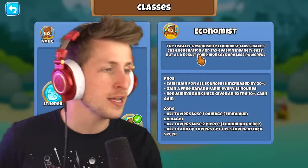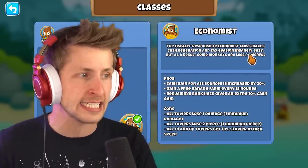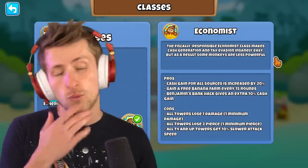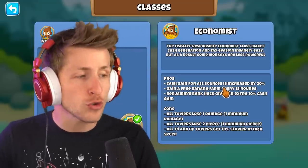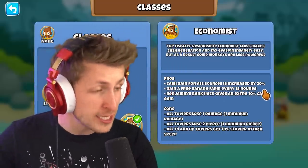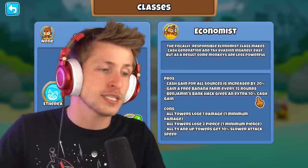The Fiscally Responsible Economist class makes cash generation and tax evasion insanely easy. I know this is going to be great for Benjamin. Pros: cash gain from all sources increased by 20% — holy cow. Gain a free banana farm every 15 rounds. Benjamin's Bank Hack gets an extra 10% cash.